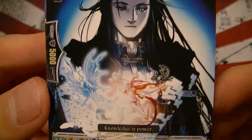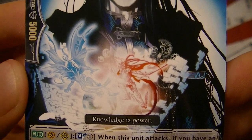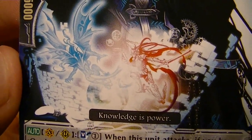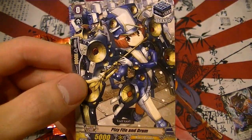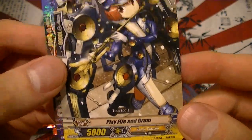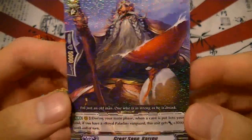The card looks pretty sweet up close — it's like angels and demons fighting, kind of like Magic the Gathering if you just looked at that part of the picture. Then you see the anime part, another Spike Brothers draw trigger, and a new stand trigger. This is the Great Sage Baron for Royal Paladin — it has kind of a snowy effect on the rare pattern.